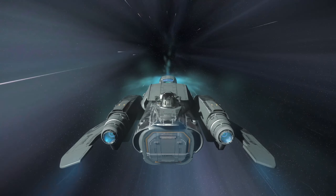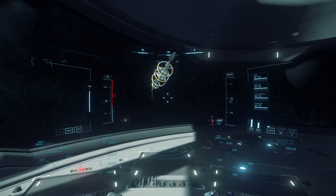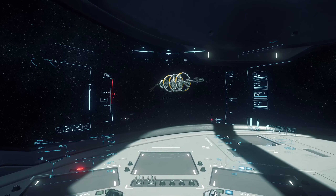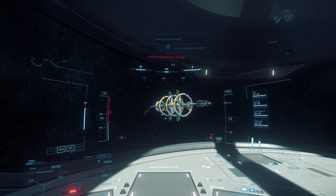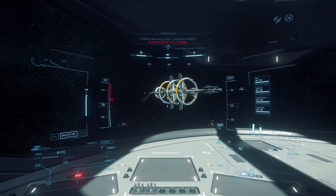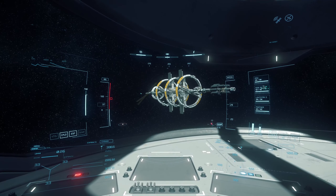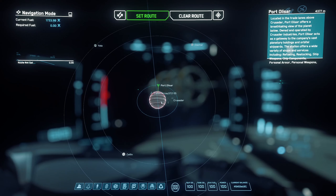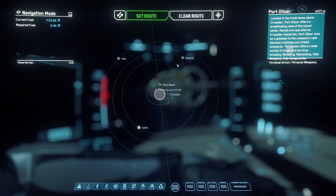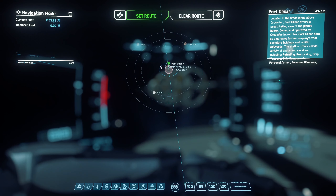Quantum travel is sort of like hyperspace, but you're still within the star system. So this is where we are around the gas giant planet Crusader, and this is Port Olisar. You also have the moons Daymar, Yela, and Selen. I'll just be showing you Port Olisar today, and later I'll show you the moons and then Crusader.